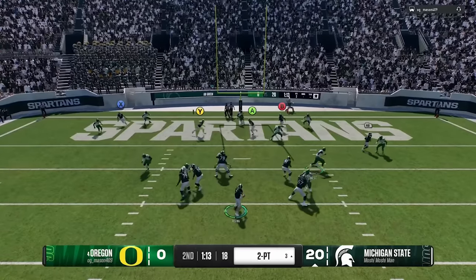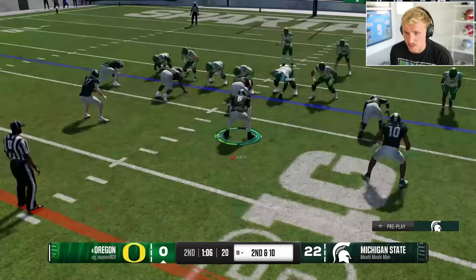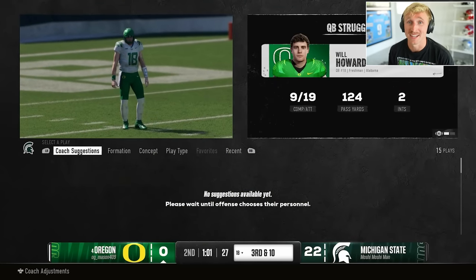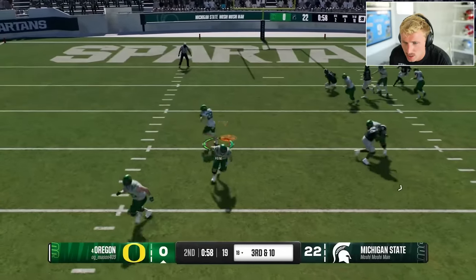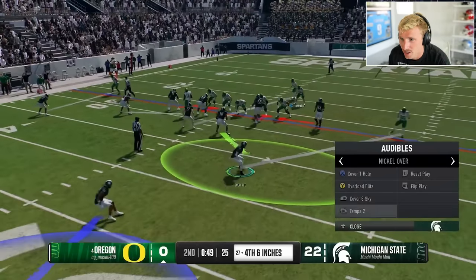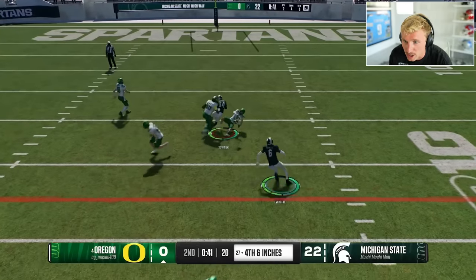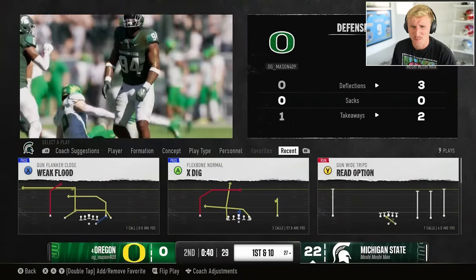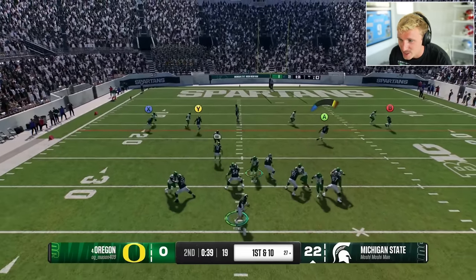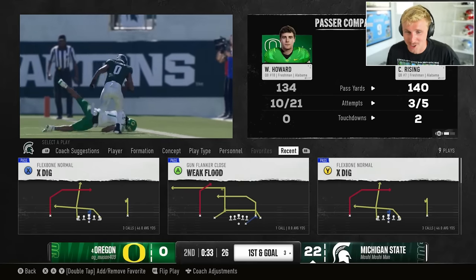Let's make sure we get everybody involved. Step up — Cam Rising into the end zone! I'll give credit to my opponent, he is still playing the game. Let's give him a player lock. Will Howard, you are cut, buddy. Going Flexbone because you can run so many plays out of it, and I can put Ollie Gordon on it — he can't stop it! He can't stop Ollie Gordon! That was so disrespectful. I just decided to run him over for fun. Terrian Stewart's back in — let's try Mitchell Evans, the Notre Dame tight end. Pride cometh before the fall, that's on me. I'm trying to force it to the guy.